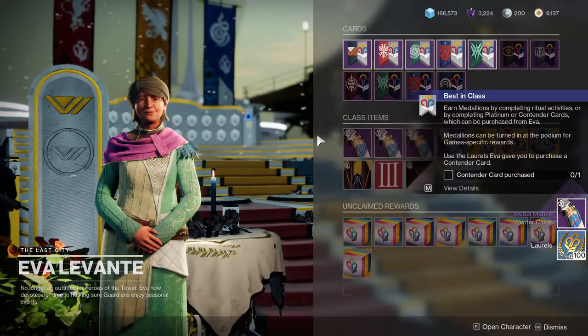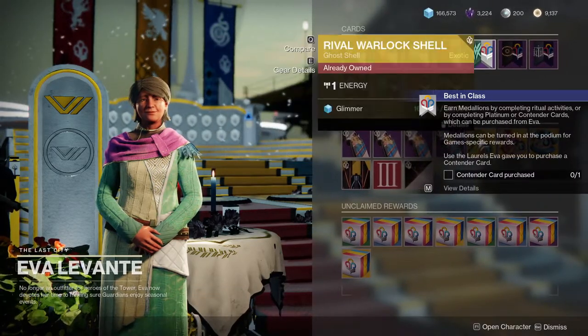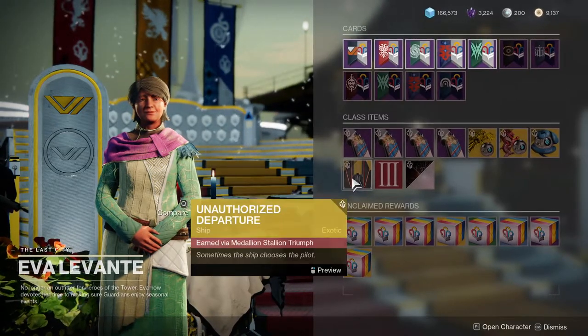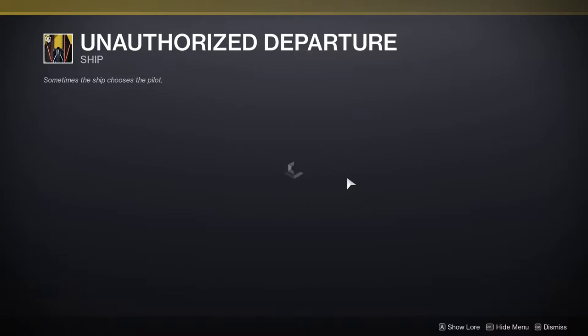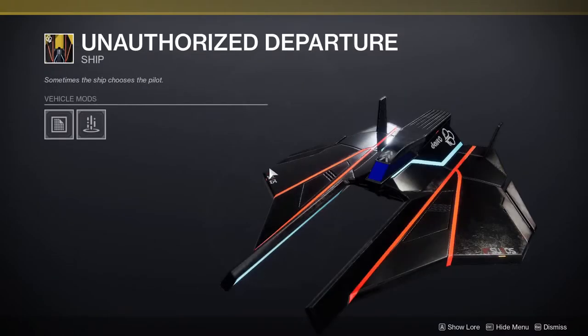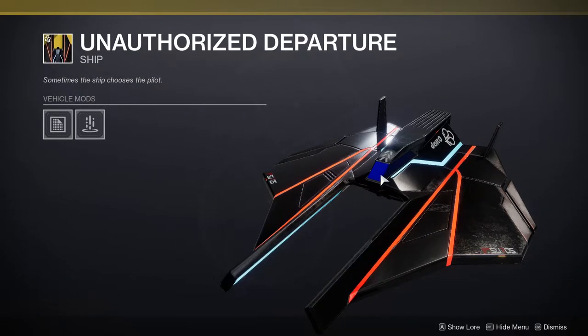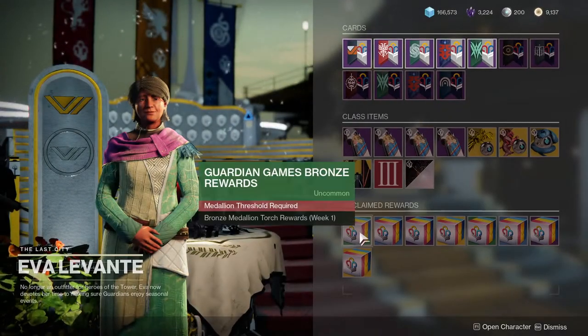We'll look at Arc since that's the best subclass for Hunters. There are a lot of items here from year one. The Unauthorized Departure cloak looks pretty cool — I'm guessing the insignia changes depending on which class you have it on.